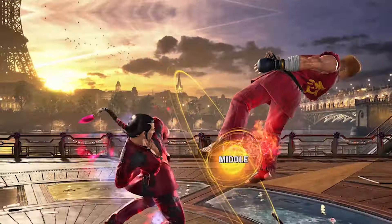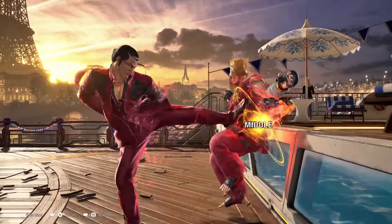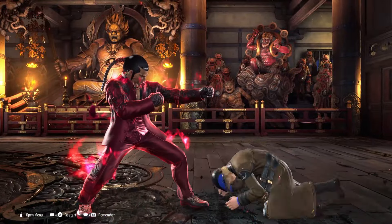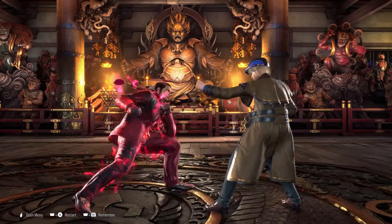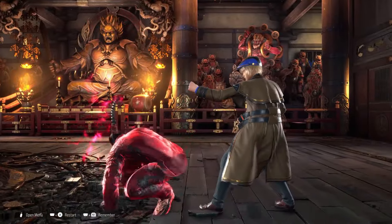Feng is another beginner character, but he has a few intermediate elements like quarter-circle forward motions and a stance called Kenpo. Feng has annoying pokes such as down-forward 1, down-back 3, sidestep 4, sidestep 1+2, and back 4 — these are a mix of mids, highs, and lows.